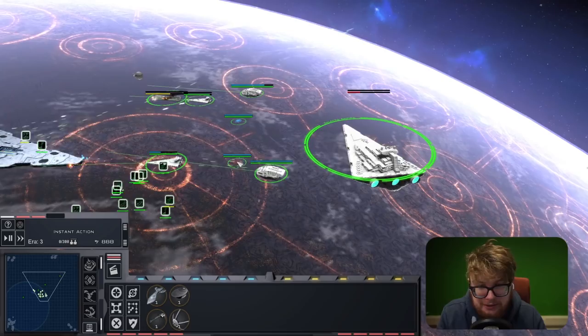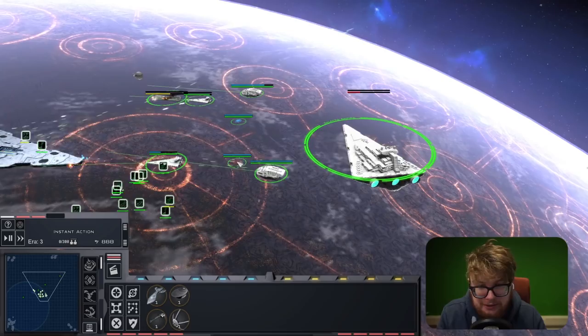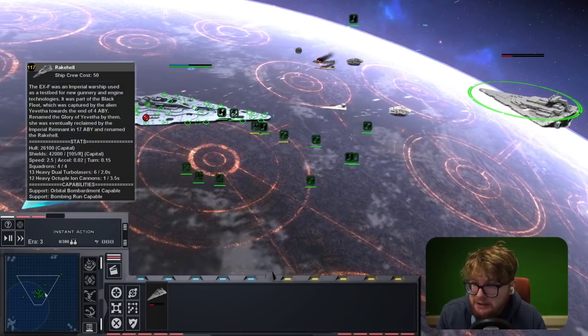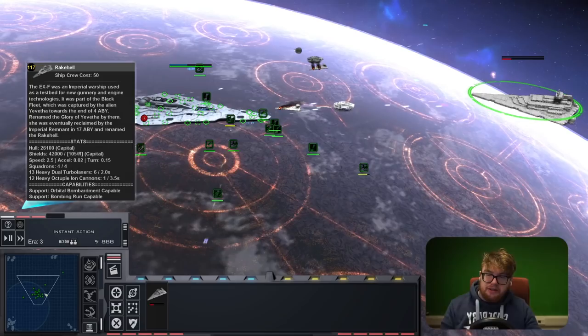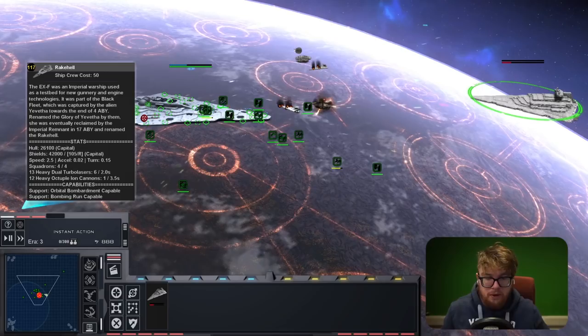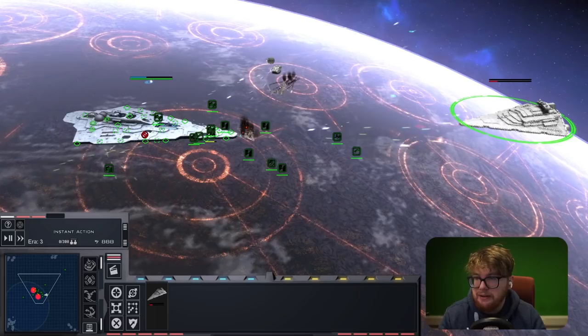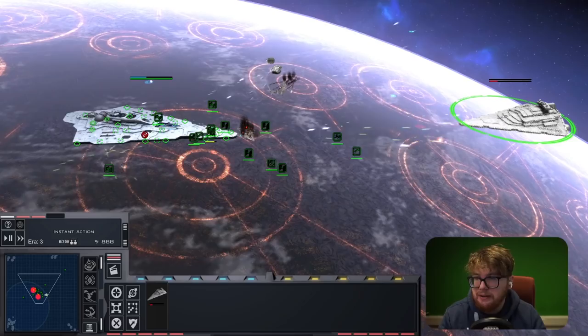I'm going to do another battle with two Allegiances against a Rake Hell, and also consider putting the Rake Hell up against the Praetor Mark II - the Praetor might actually inch out a win just based on stats alone. There's always a gap between these ships that makes one better than the other. It's a definite loss for the Allegiance Battle Cruiser here, so we'll try two of them and see how it fares.